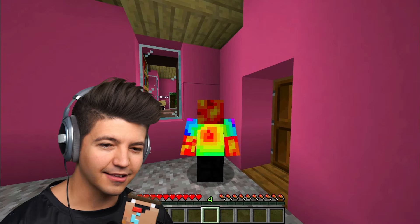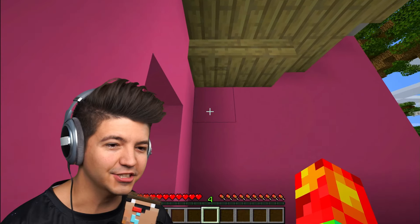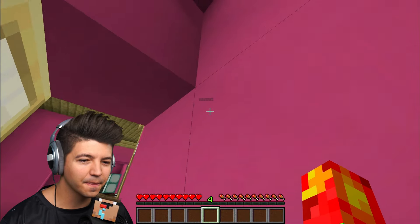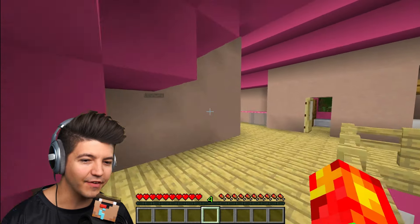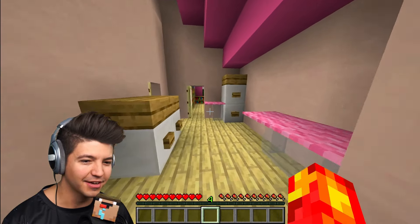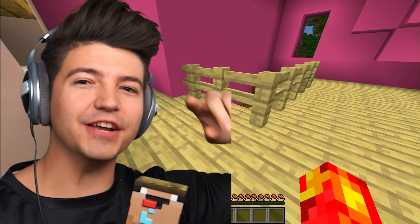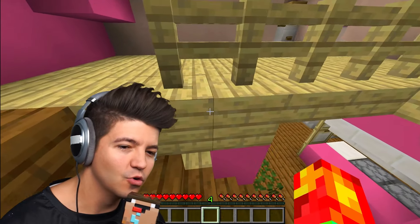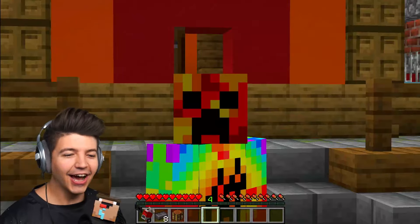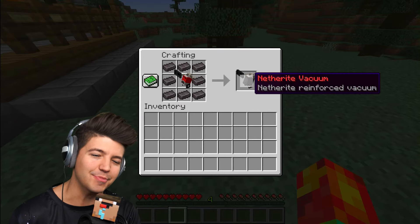That was really close. Let's wait for her to go upstairs. Why is she coming through this window? Is she on to me? All right, she's upstairs. She won't hear the door open. Where is she? We can't lose her name tag. There will never be a better opportunity than now. Found it. Now we just have to make it out without getting caught. We finally made it back to my house. We've gotten so much netherite this episode that we can actually make the vacuum into a netherite vacuum.